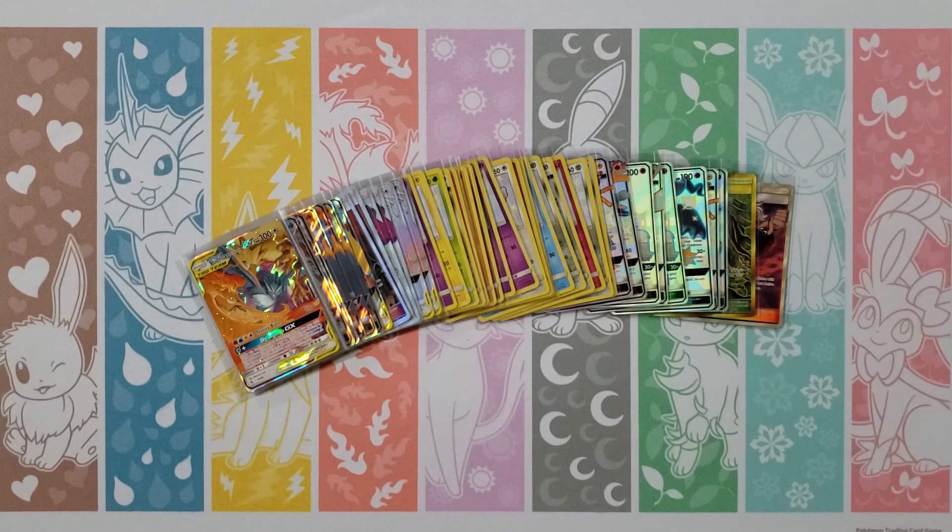Koffing, Voltorb, Cubone, Geodude, Eevee, Psychic Energy, Brock's Grit, Koga's Trap, Misty's Gym — your rare is a Clefable — and a Charmander. Two packs apiece. We are at the end of our 100-pack opening.